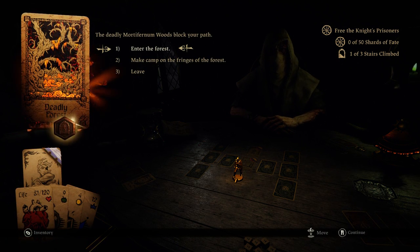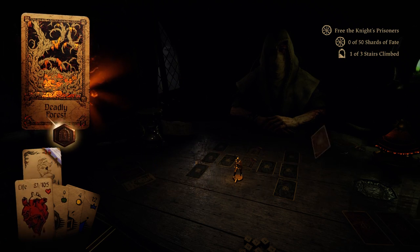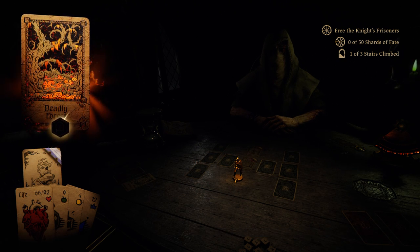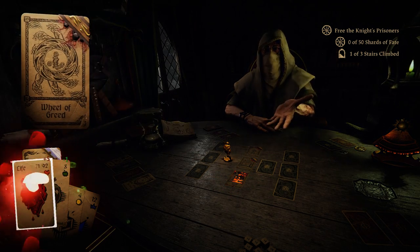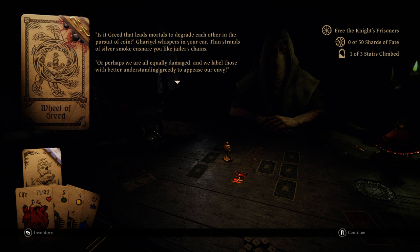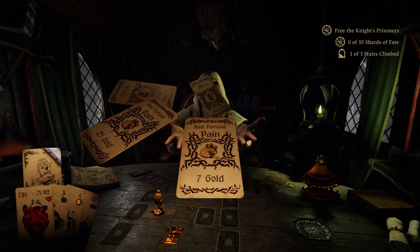Deadly Forest — sure. Fearing for your life, you flee the forest. Still don't know how we do that — maybe it's a fame thing. Wheel of Greed: 'You are never satiated until you have consumed all. It's a greed that leads mortals to degrade each other in the pursuit of coin.' Cario whispers in your ear. Give in to greed and fate will reward you. Interesting — it doesn't really matter what we do because we only have four gold.